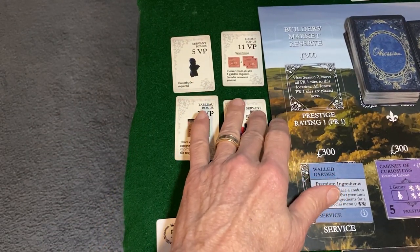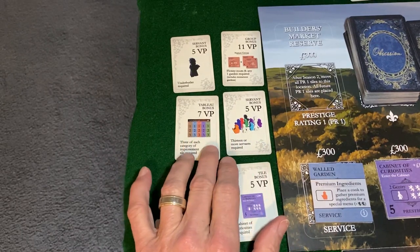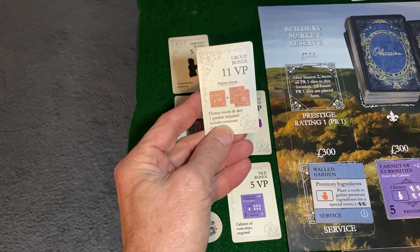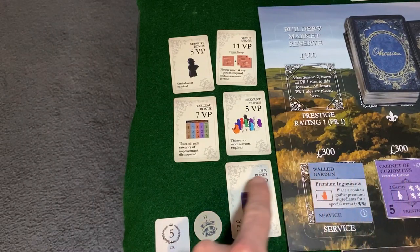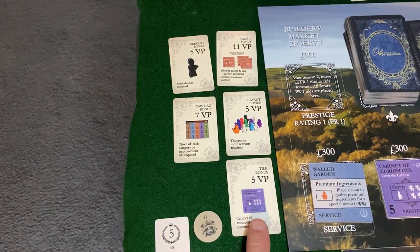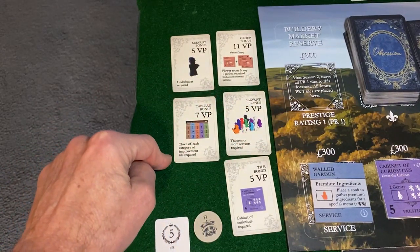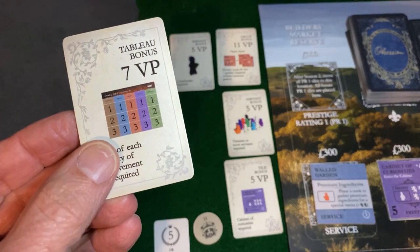Thirteen servants — right now I have nine, so I'm two hiring actions away from that five victory points. Not sure about that — it's a hard one, though more reachable in an extended play game. I haven't been very conscientious about paying attention to my objectives — I've got this objective sitting right here. I swear, walking and chewing gum. I think I would have played a little differently regarding that. I certainly hope York doesn't take it, but I think York's going after that barn.